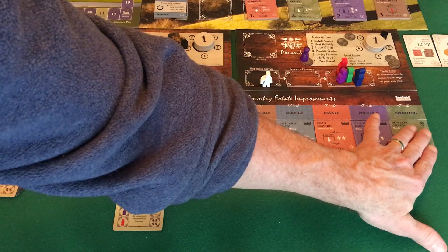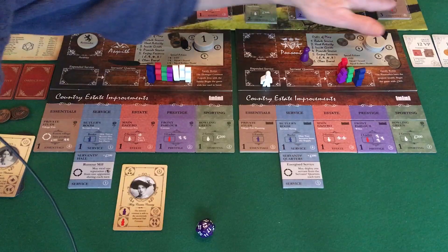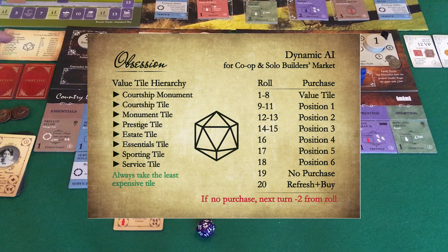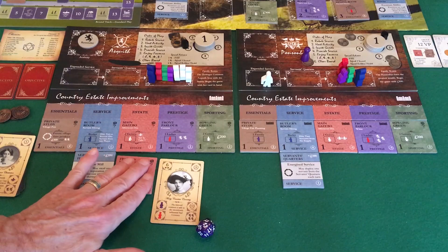First AI roll. We see that we get a 13. I'll bring the AI up on the screen. A 13 does not trigger a value tile analysis, which would be 1 to 8. It goes right to positional. From 9 to 20 there's no involvement in the value analysis. So 13 is position 2 — fence paddock. I'm so happy that they want the fence paddock; they just get a first level tile. It goes right into their gentry deck. The young lady is going to be their courtship target per setup.